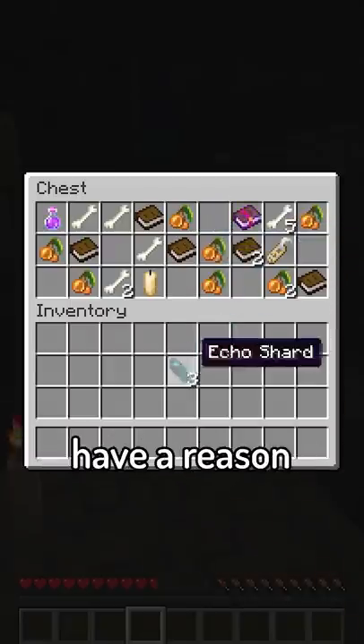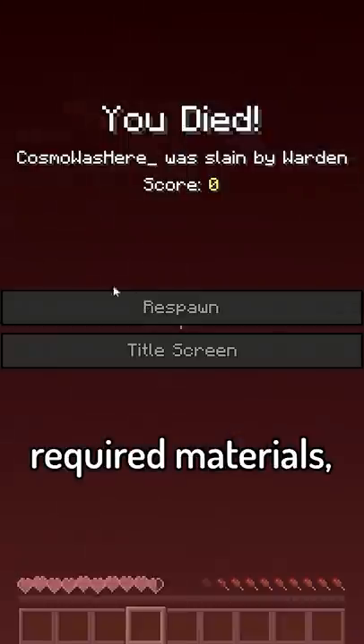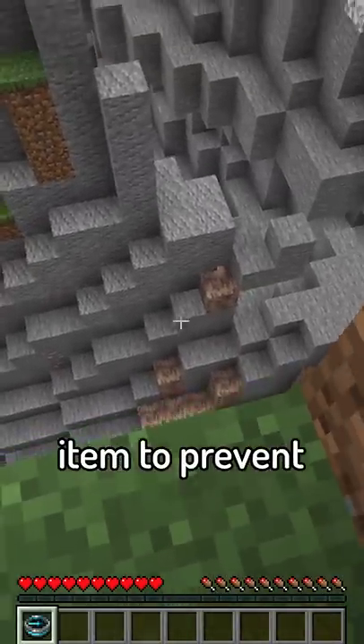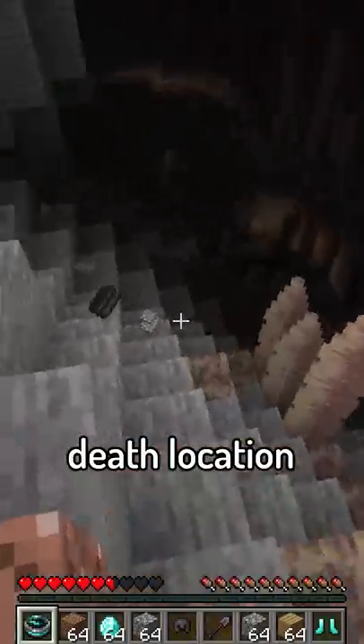So now we finally have a reason to delve into the Warden's territory. Once you risk your life and acquire all the required materials, the Recovery Compass will point to the last place you died, making it an extremely useful item to prevent all those moments where your items de-spawn as you desperately try to find your death location.